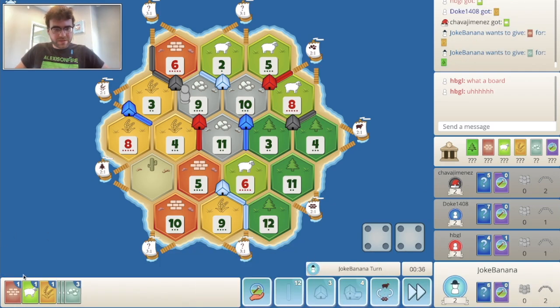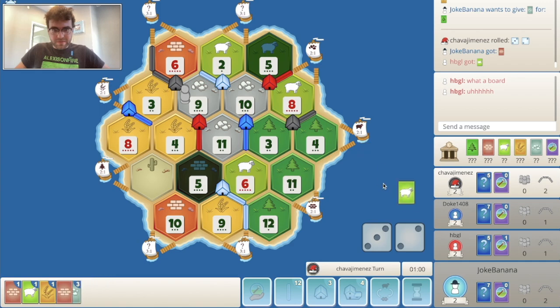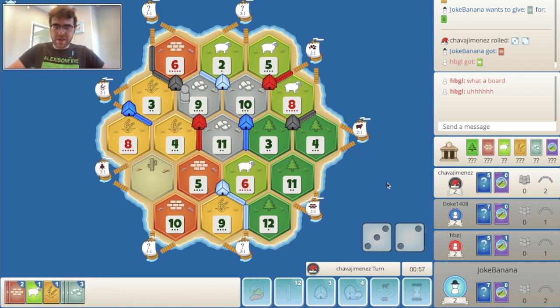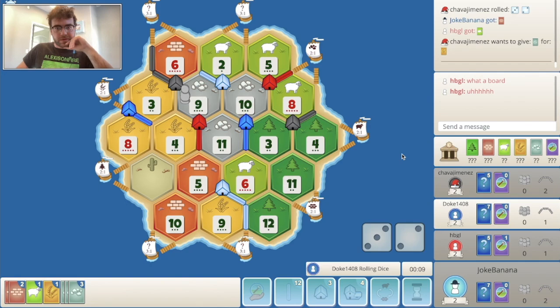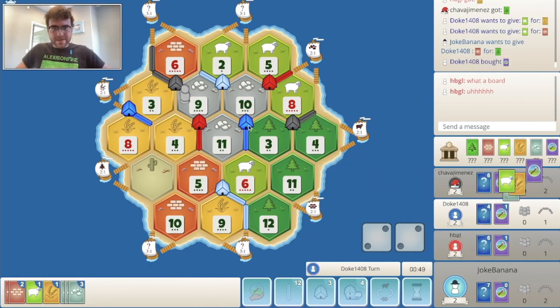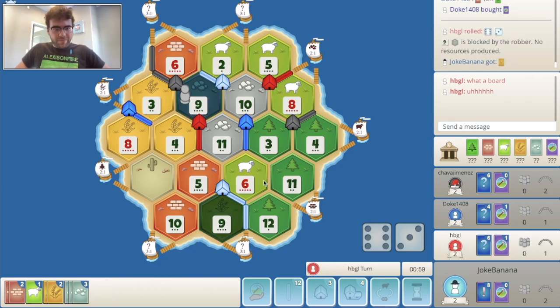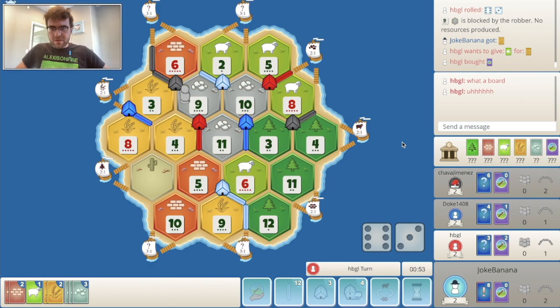No deals — I think we just pass. I want the city, which all we need is one more wheat. There's a chance I could get that by next turn. Dev card there for blue — that's an excellent 9 roll. Even though we're blocked here, we'll get the city. Dev card for red as well.